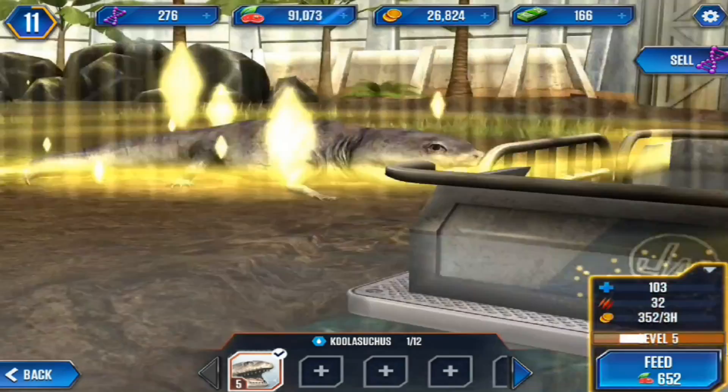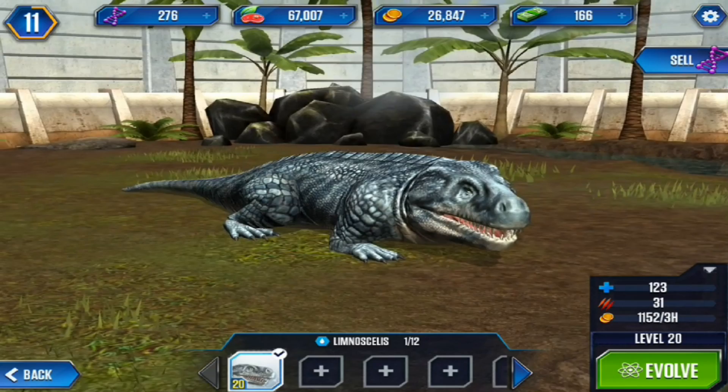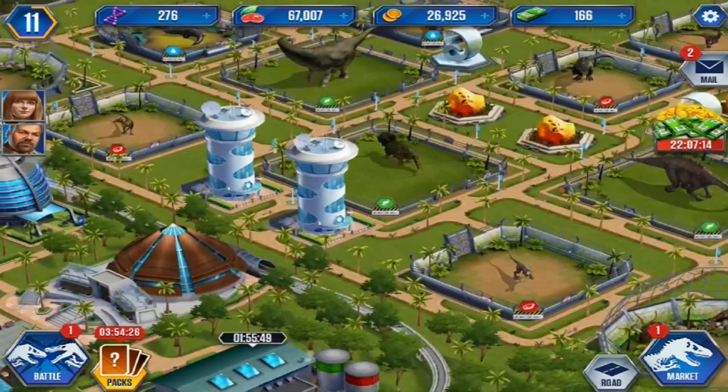Unfortunately, all these new creatures have kind of ruined my plan for the park in terms of style. I like you, Kulasuchus - big fan of your work. I'm curious as to whether a level 10 Kulasuchus is better than a level 20 Limoncello. So 126 to 40 versus 133 to 31. Yes, so Kulasuchus is now going to be our lead amphibious creature.